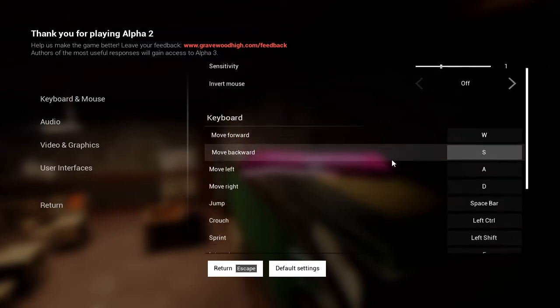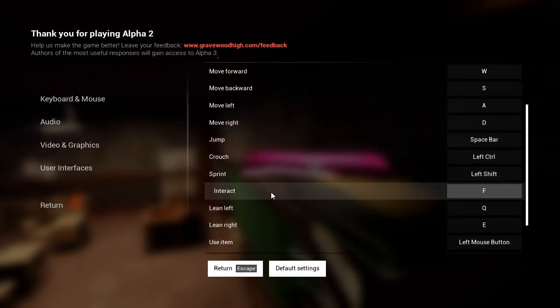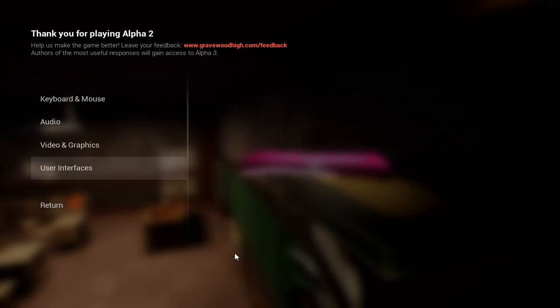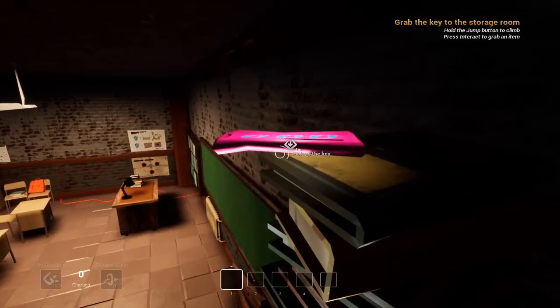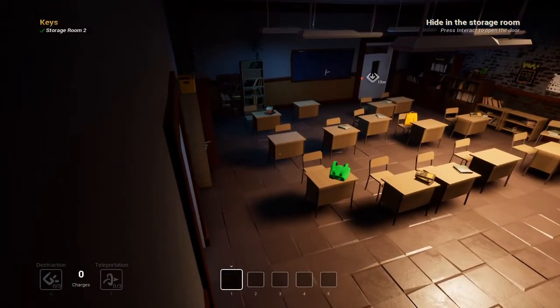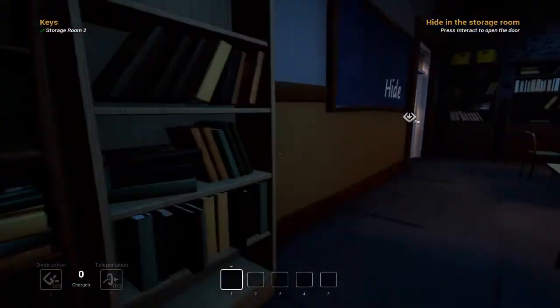Keyboard and mouse. Interact: F. Use item. Okay. This is creepy. Pick up the key — F. Oh, I have to hit F. Running, going. Can I sprint? Yes, I can sprint. Man.